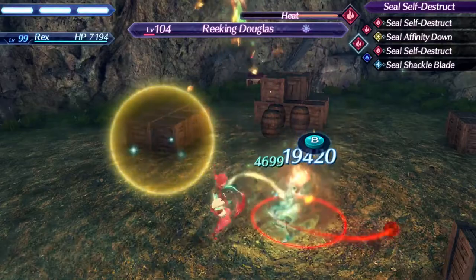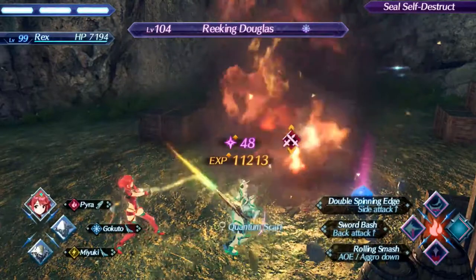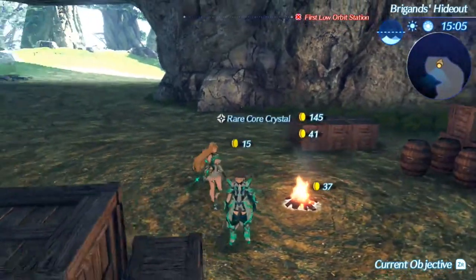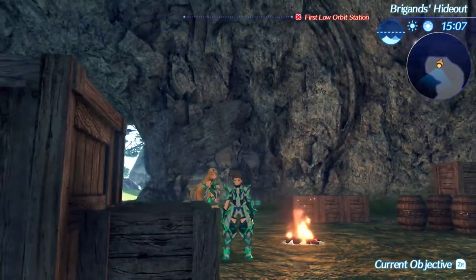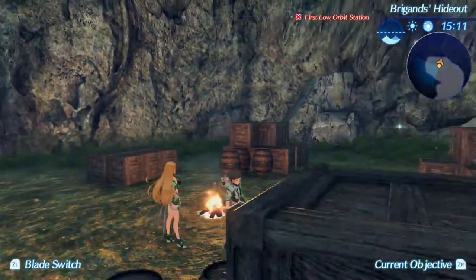That will cover this fight, and we will now go to the item locations for every accessory, auxiliary core, and core chip you need for this build. But before we get there, I want to thank you for watching, and I'll see you in the video where we go over the other super bosses.